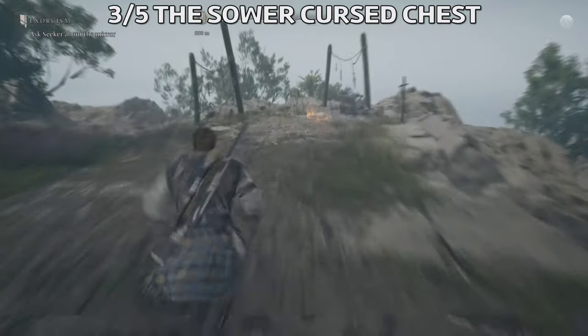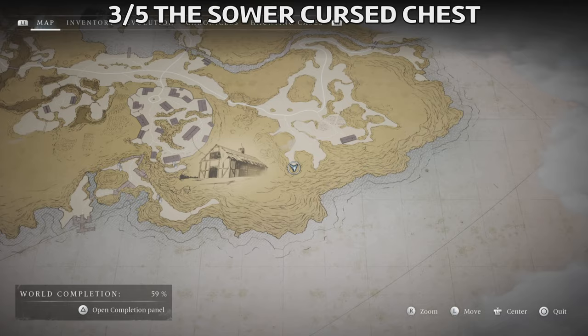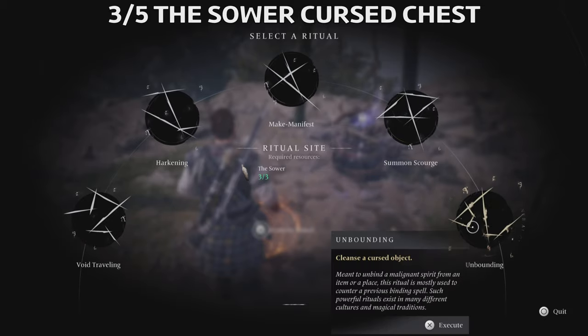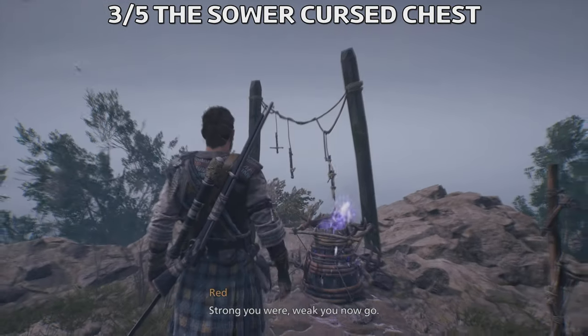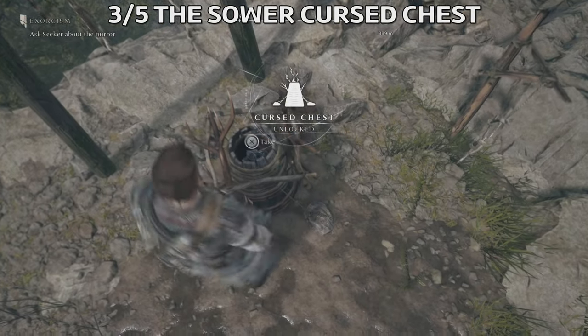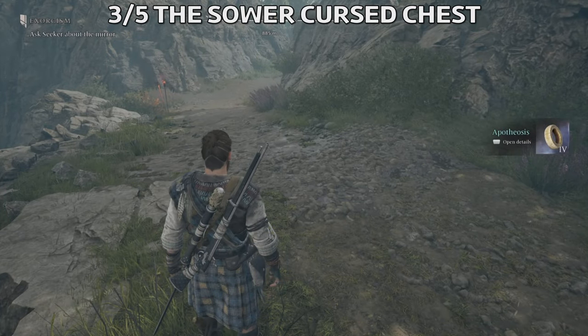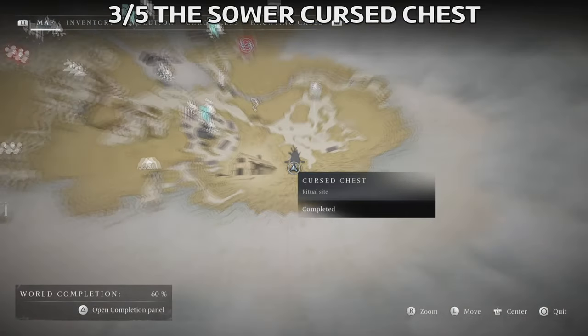And you're going to find the cursed chest here. Use the unbounding ritual. The location where I found all of them is right over here — this is the cursed chest, and I just showed you how to get all of them. In case it's too fast, just slow it down in YouTube or watch it step by step in order to not miss anything. From this chest you're going to get Apotheosis, one of the rings in the game. To show you the location, it's right over here.